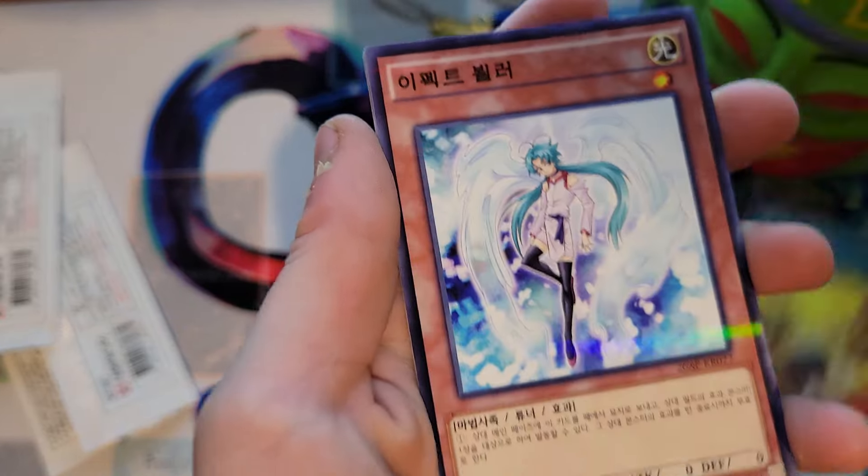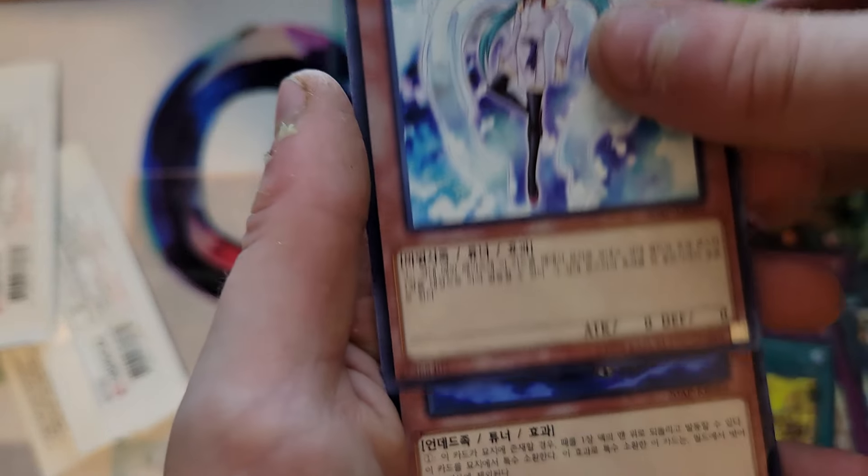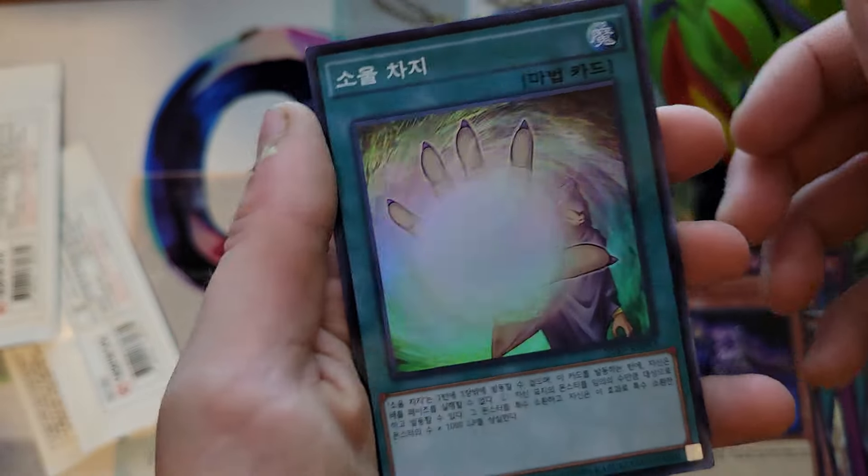Fire Formation Tenki or something like that. Well this one's cheap. Oh, what the heck is — oh man, Effect Veiler! Ooh, shiny!